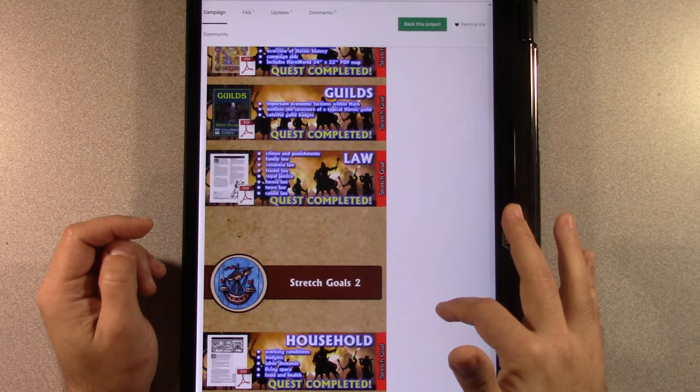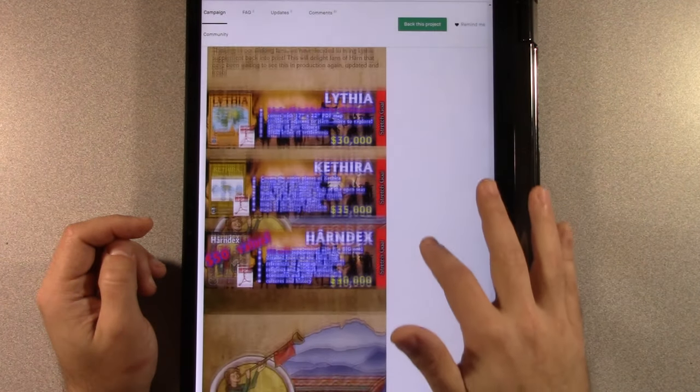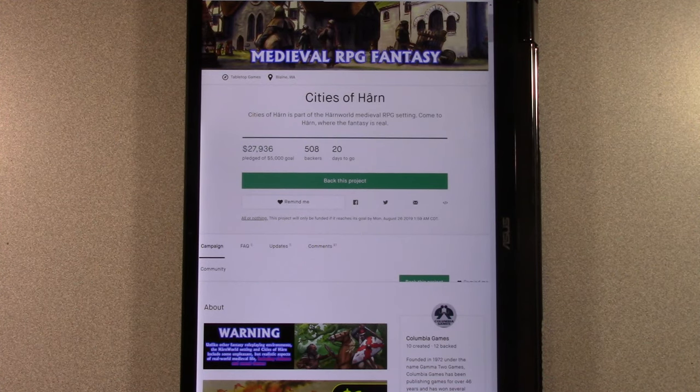They've got some stretch goals, and they unlocked some things there too. Don't take my word for it — come and check it out yourself. These are incredibly detailed descriptions of locations, places, and people. A lot of the guesswork has been taken out for you as far as creating the city and what's there. And the fact that they can be used with any game setting makes this great information to take into your own games. So thanks for checking it out. If you do go check out the Kickstarter and you back it, let me know — I'd be curious to know what you think of this. Thanks for tuning in and we will talk to you later. Bye.